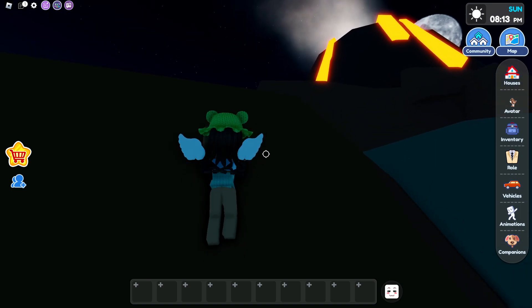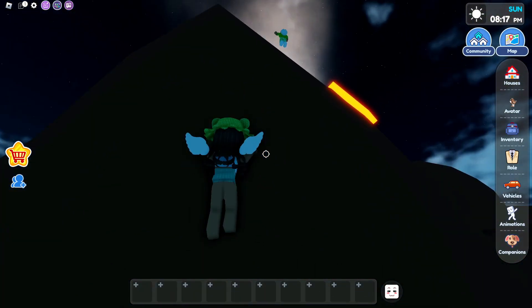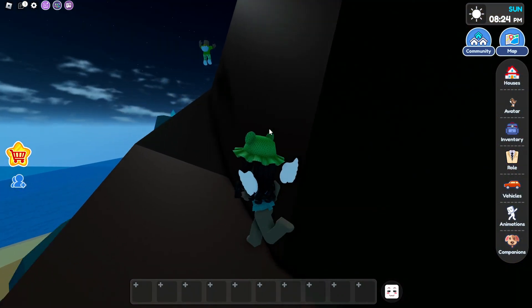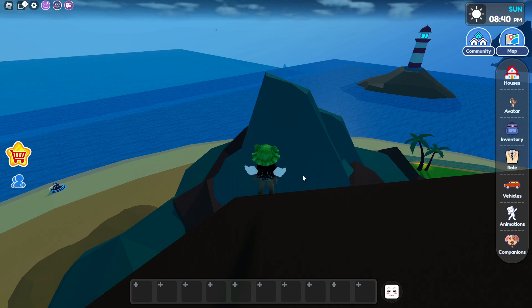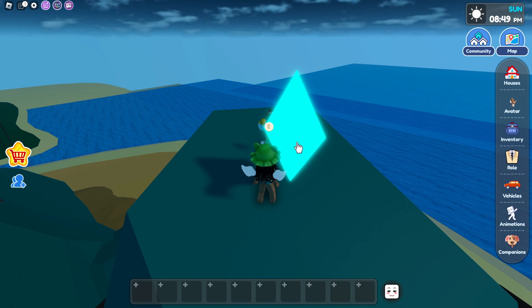For the second one, you guys are going to go up the volcano mountain. Follow the trail and go up the grey path all the way to the top. We're not going to go inside the lava, so just walk around the mountain and climb right over here. If you guys look across you guys will see a green hill — go over there and that's going to be the second one, so let's click on it.